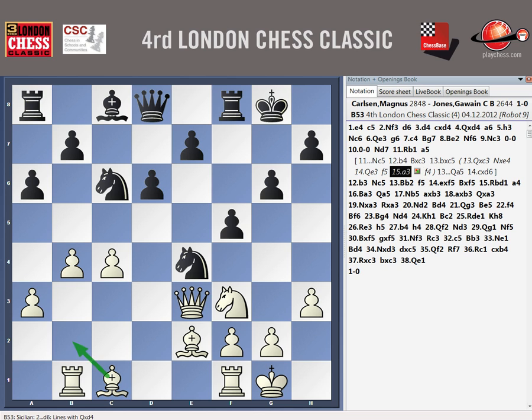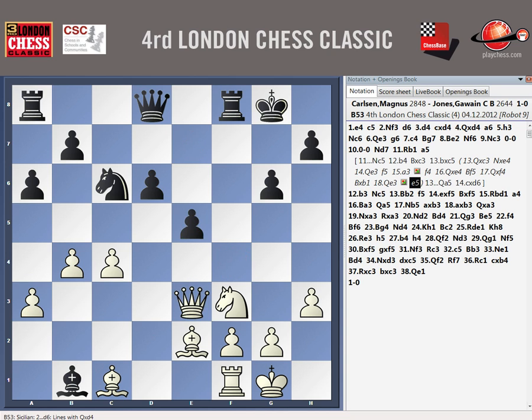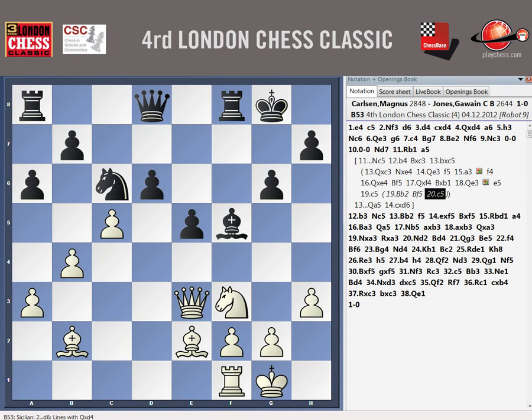Even then I think I have a decent position. You have decent play for the pawn anyway, but if I just take the knight here and then maybe take on F4 — it's risky. Bishop B1, queen E3, then bishop B2. If B5, I'm going to go to D5. Bishop B2, bishop F5. In a practical sense anyway, I'd rather be white here.